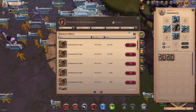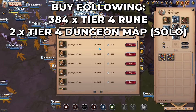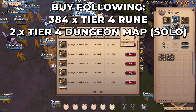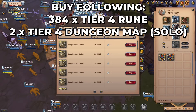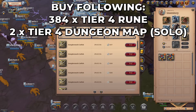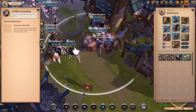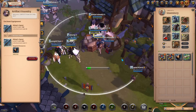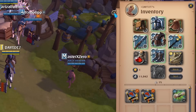After buying all of these items and completing your loadout you should still have some leftover silver. We will use this to buy tier 4 runes, which we'll use to enchant our gear. To enchant your items you will need a total of 384 runes. Then buy two solo dungeon maps of tier 4 level. Head to the artifact foundry and enchant your weapon, your offhand, and your three armor pieces. Now you have your very first tier 4.1 loadout with an average item power of 800.